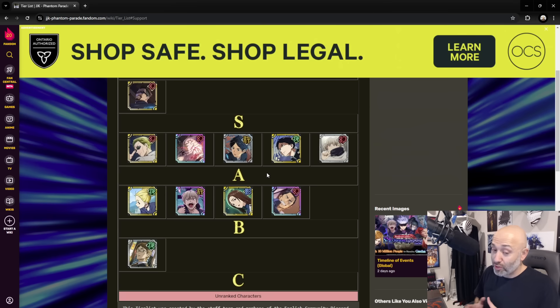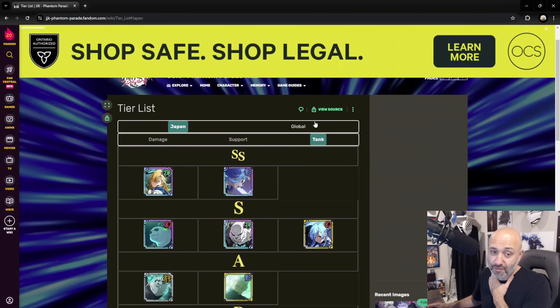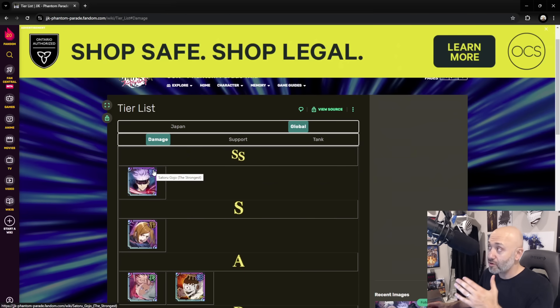Ideally, what you want to do with a team is build two support and two DPS — especially when you have Gojo in the mix. Because he does only have seven turns before he's gone out of the team, and that makes a hindrance on some fights. Story mode-wise, seven turns is usually more than enough with the proper support team. He'll just rip right through things — use his first curse skill until you build his ultimate, use his ultimate, and pretty much destroy everything in sight.